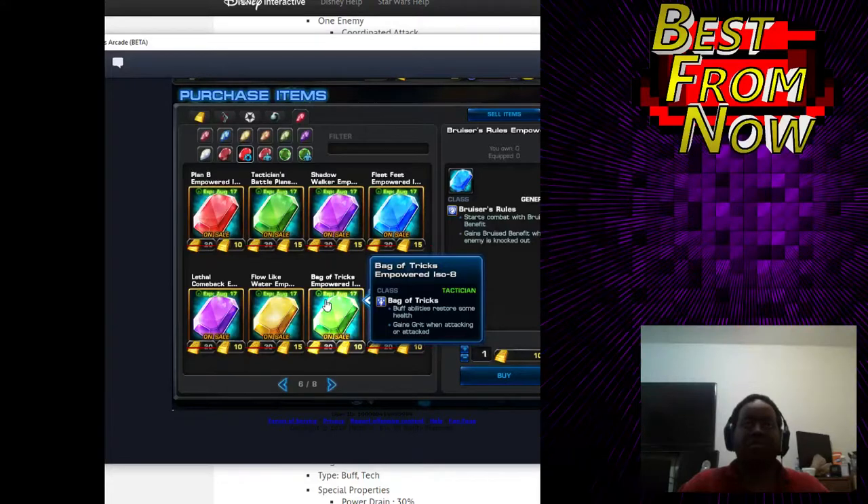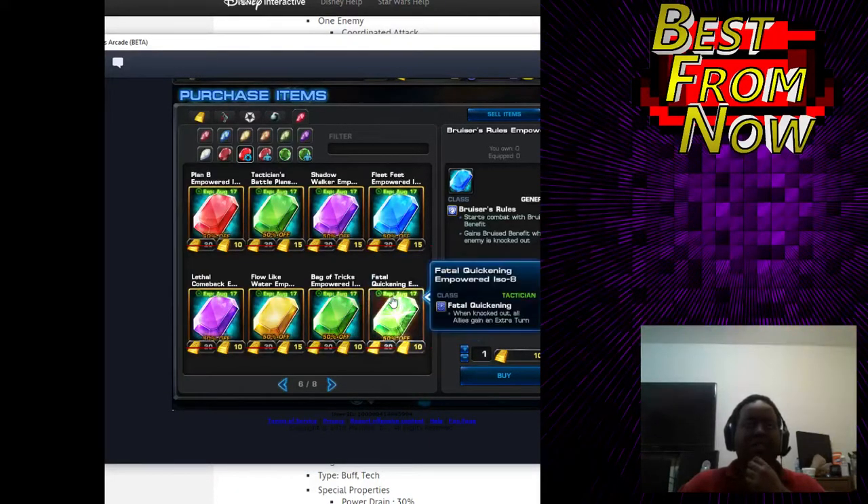Buff abilities restore some health. Gain Grit. I would say no, because I don't really see what Grit is for on this type of character — it doesn't give you that much stats. And there's already some cheaper ISO that does the buff abilities restore health. So no.